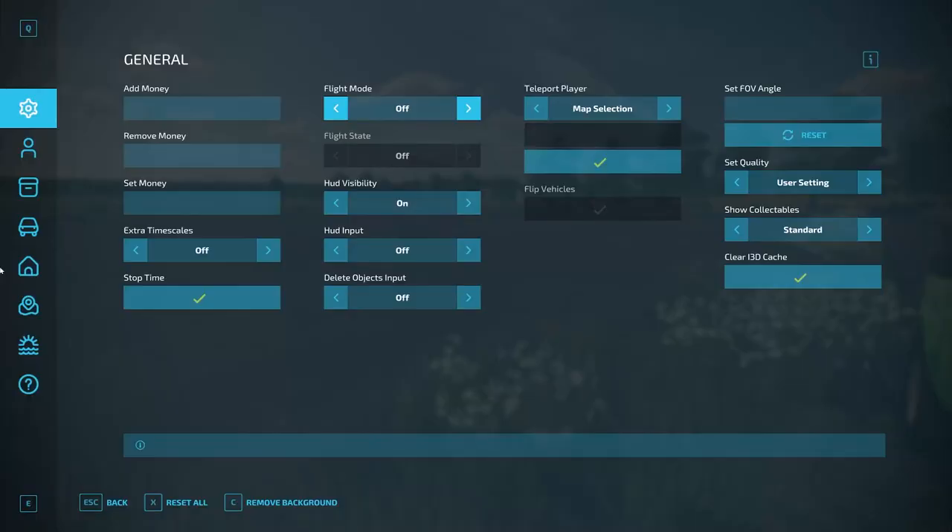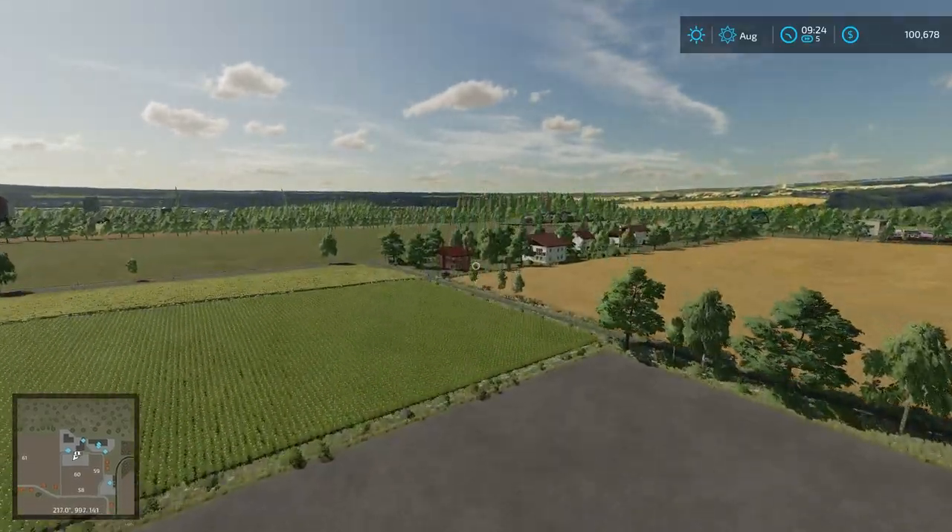We also have an animal dealer, and the animal dealer is the sell point at the end as well in this little area. And I think that means it's time for a little flyover.